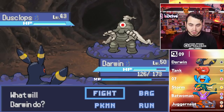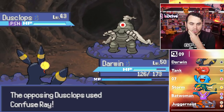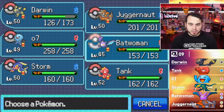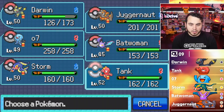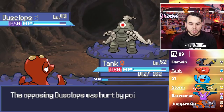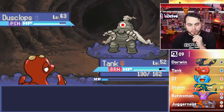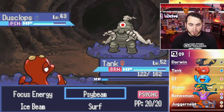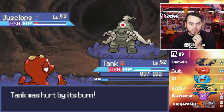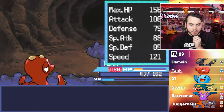A Dusclops. He could try to burn me. I'll Toxic him — it's definitely the play. He might Curse or Confuse Ray. I kind of want to go Tank and set up for crits because this is a Ghost-type. There's the Will-O-Wisp, so we knew that was coming. As long as he doesn't Curse me, I should be able to Focus Energy here and start doing some damage. He's going to Confuse Ray, but we're in a good spot. He does go down, so I can easily switch out.